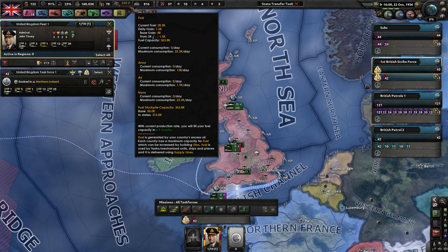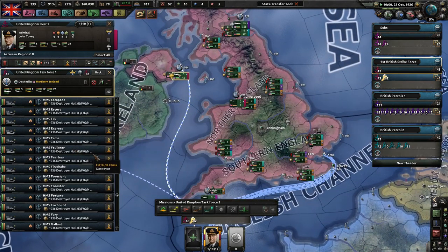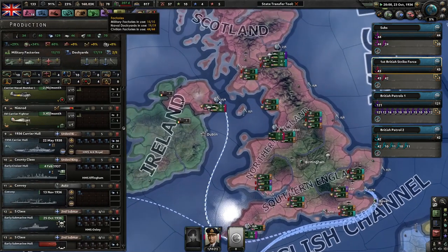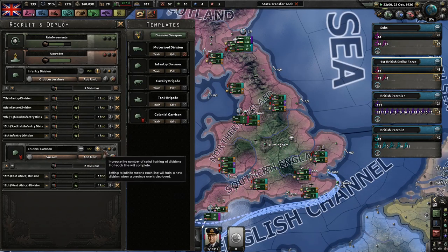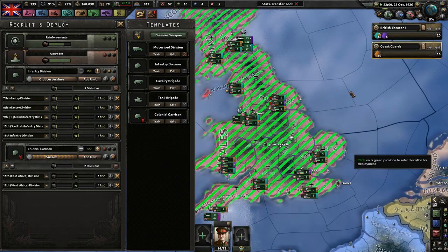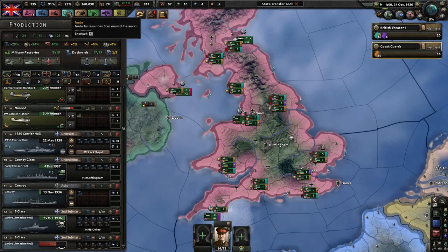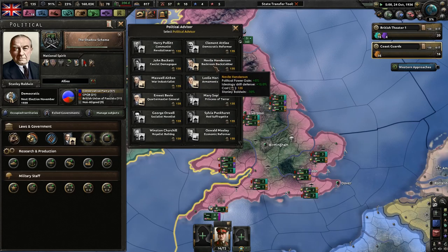I will send ships out to repair and get some more naval XP. We have enough political power for another advisor, but we're probably going to save it for the construction union stuff. Political power came in at plus 5% — that isn't very much. War industrialists will be very useful in the future. Red Suffragette gives more population but less stability. Economic Reformer. The King's Party — Oswald Mosley. I have not looked into the Focus tree that much.